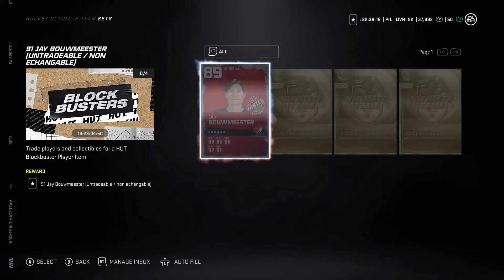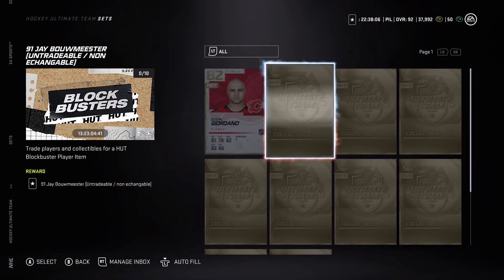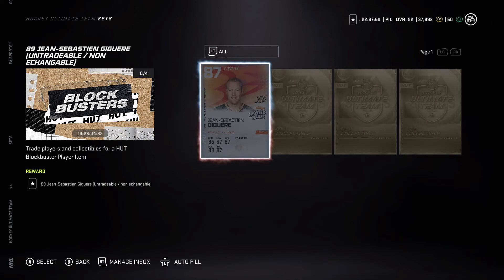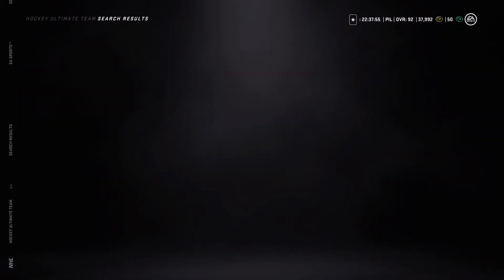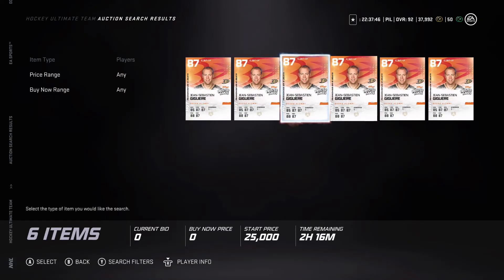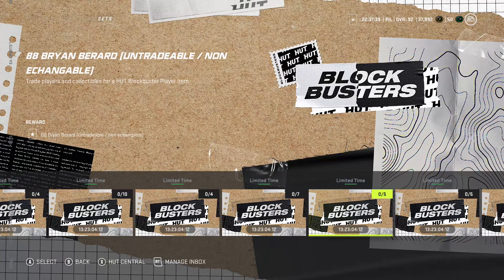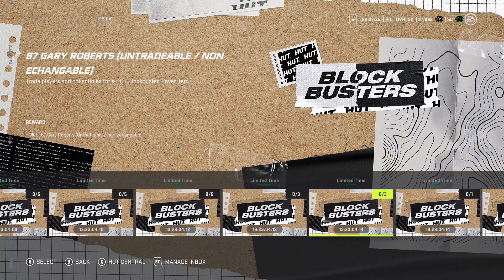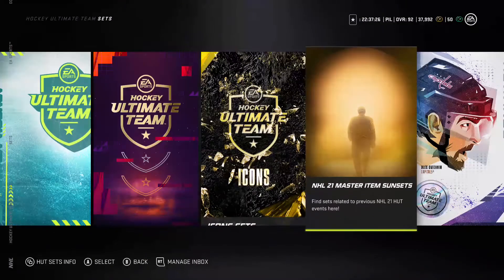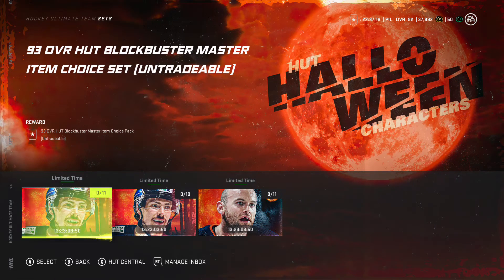Gaguère — I shouldn't have done it. I pulled an 87 Gaguère untradeable a few months ago during the franchise greats event and put him into a set. He's worth around 45k — not even worth it, I don't think his card has good synergies. 88 Brian Berard, Todd Bertuzzi — thinking about any of the lower cards I might have had. I think that'll be it for this video, if you guys enjoyed please leave a like and subscribe.